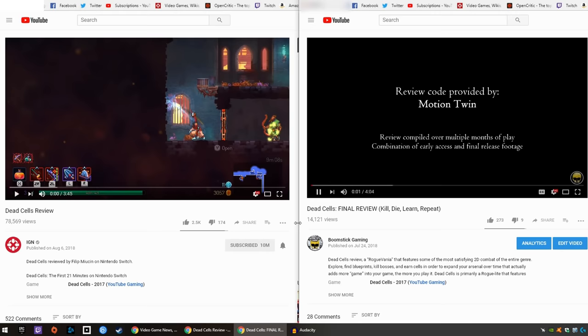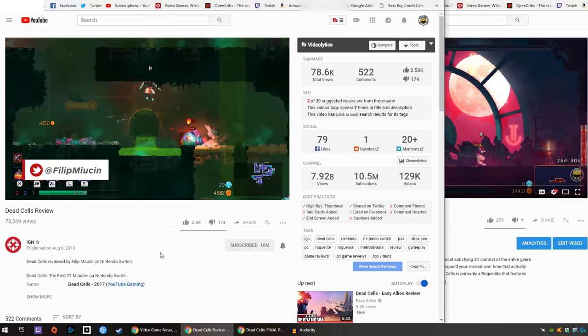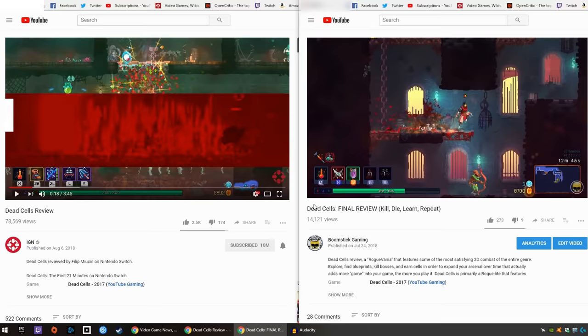First off, this is Boomstick Gaming — that's myself. Let's go ahead and start. Dead Cells takes the progression of a metroidvania and integrates it into this procedurally generated action roguelite that has you slowly chipping away at its steep difficulty. Now here's IGN: 'It takes the progression system of a metroidvania and transforms it into a procedurally generated action roguelite.' Okay, not that similar — some similarities. Let's proceed.